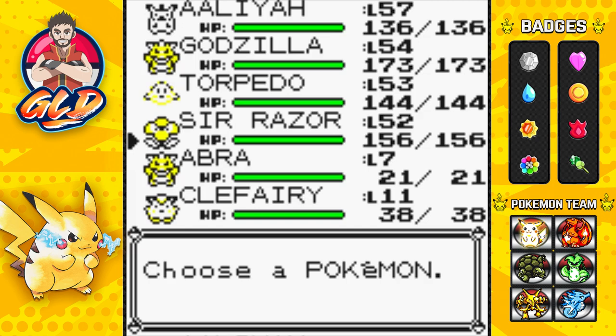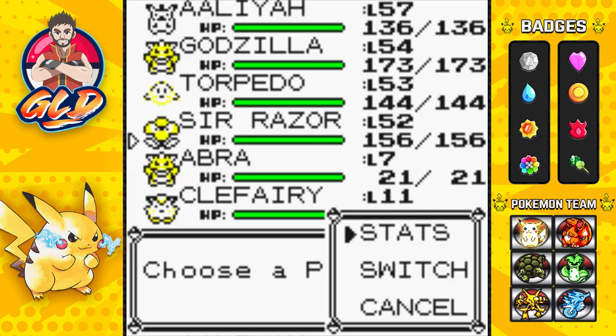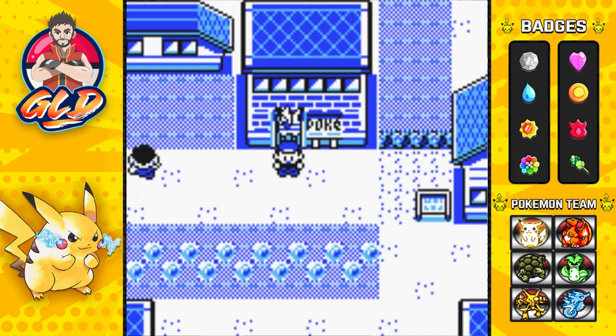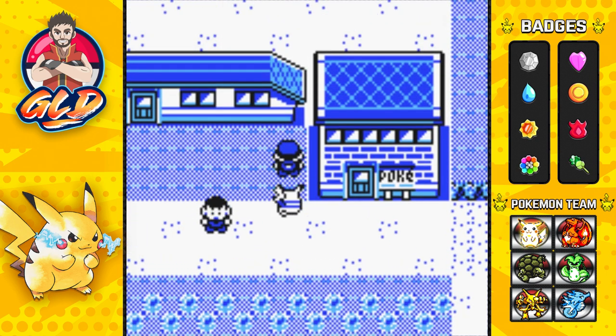The reason I have a Clefairy here is because this view isn't that strong, and I have Scyther here for Sleep Powder. But like I said guys, if you're doing this early on, make sure to have a Pokemon that knows Teleport and Sing or Sleep Powder — that way this whole thing goes along easy.